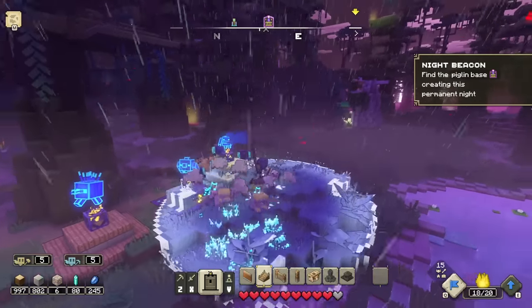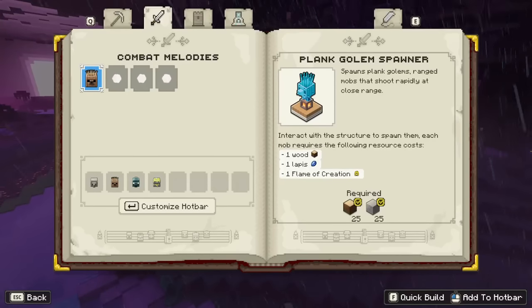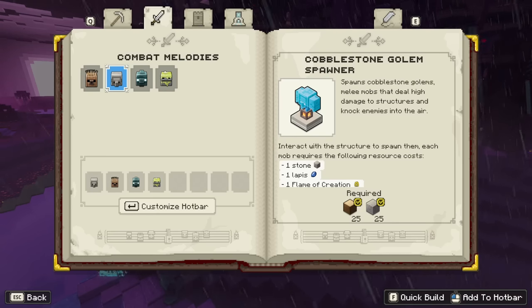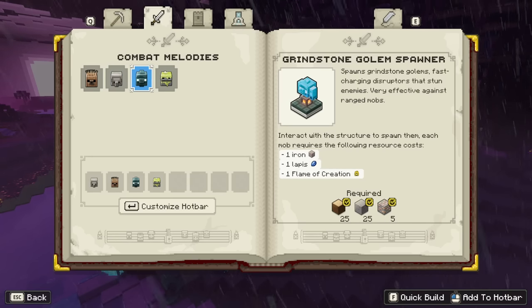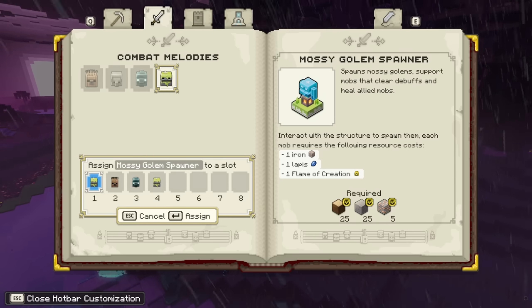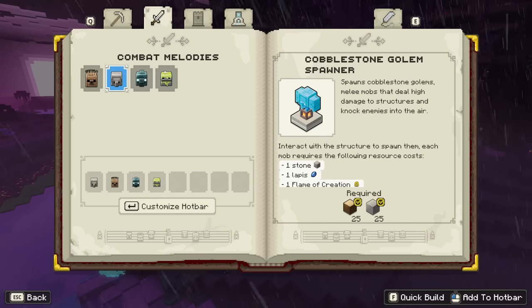Hey, we got more guys over here that never followed me. Let's take a second and take a good look at some different things in our journal. We have the Plank Golem Spawner — spawns Plank Golems, range mobs that shoot rapidly at close range. Each mob requires different resources: with Plank Golems it's wood, lapis, and flame of creation. For Cobblestone Golem — high damage to structures — they need stone. For Grindstone, it's iron. And same thing for Mossy Golem — also iron. So just keeping that stuff in mind is pretty important. We can also customize our hotbar.